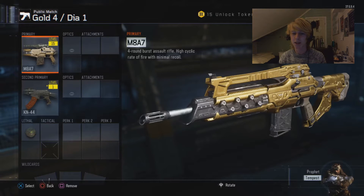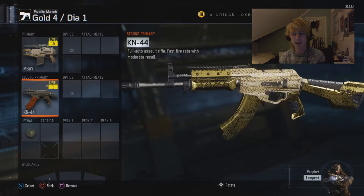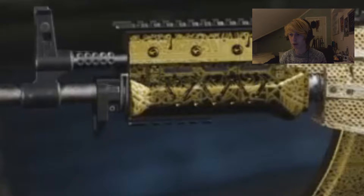Moving on to the first diamond assault rifle in this video — it's the KN44. One thing that makes the diamond camo on the KN44 really stand out is the mixture of the diamond camo itself and the gold-and-black camo pattern. It's really nice on this gun — you can see the front, the back, and the bottom side all have that black and gold kind of camo.